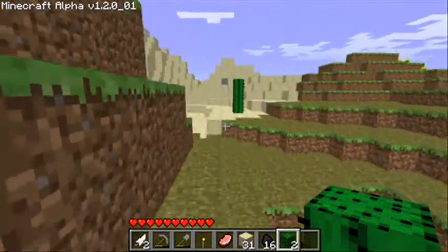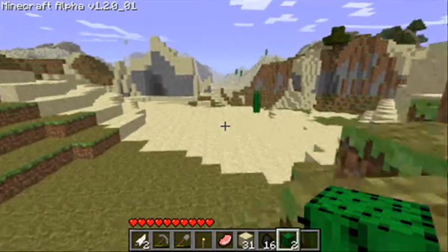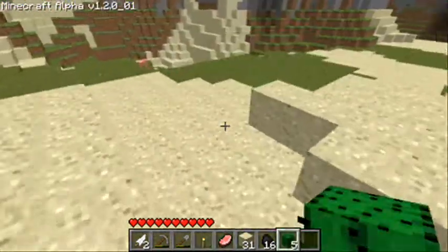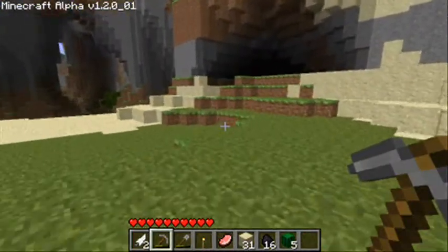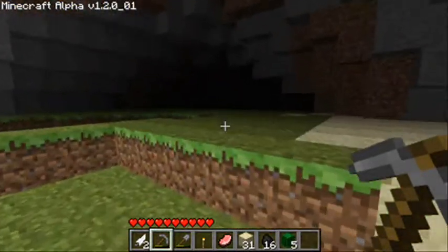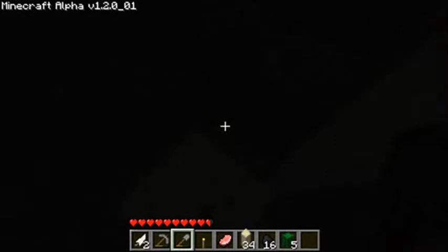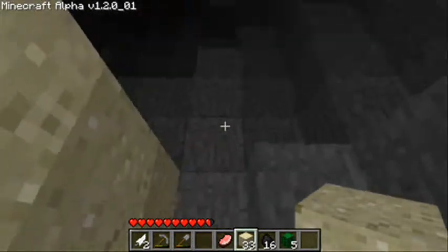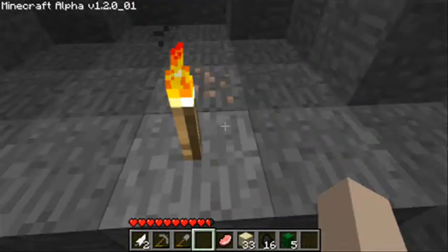I'm wondering if this grass looks different to the grass over there. Let's go in here and have a little look around, and then we'll go back to the base. There's some iron there. You probably can't see this so I'm not going to go in too deep. I'm just going to take this torch and put it here.